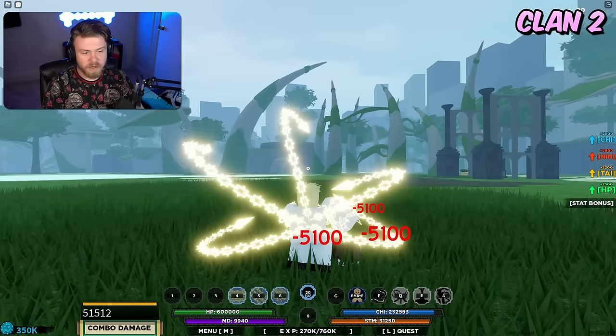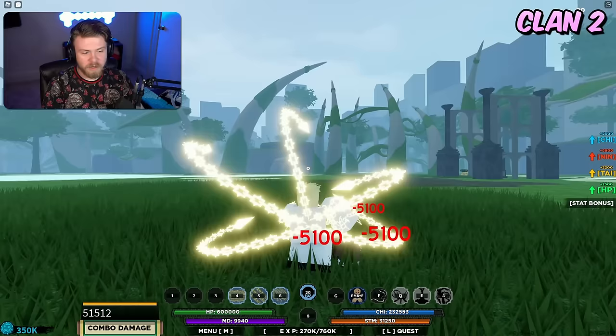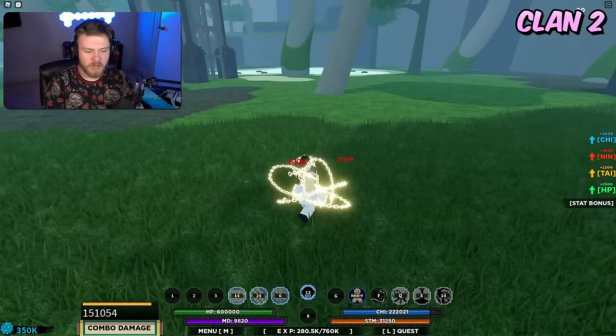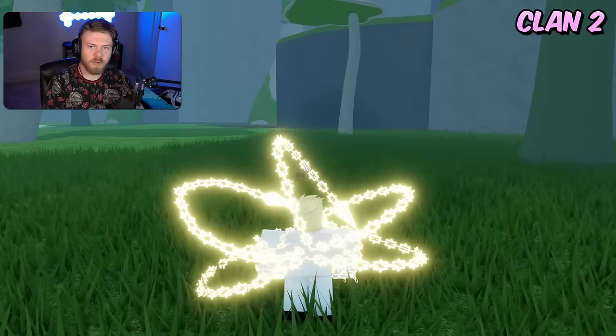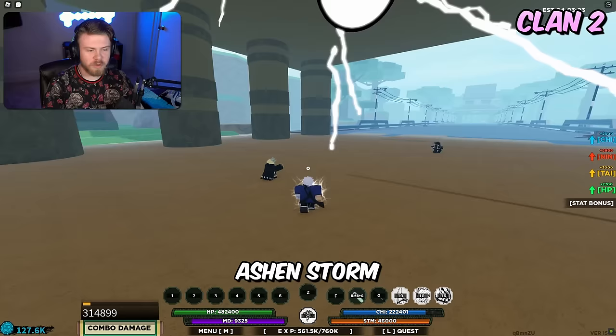Next is Azurashi. The strength relies on the fact that it is really good if you know how to use it properly — it's a really good combo-extending bloodline. The first move is an instant block breaker and the second/third move are chi seals. The weakness is that it's really not that great as a standalone bloodline — it's more of a fourth bloodline slot bloodline.